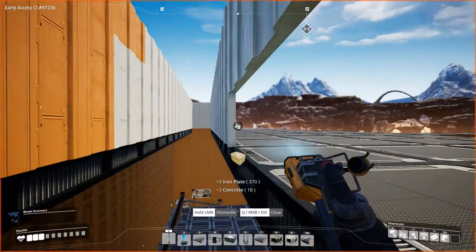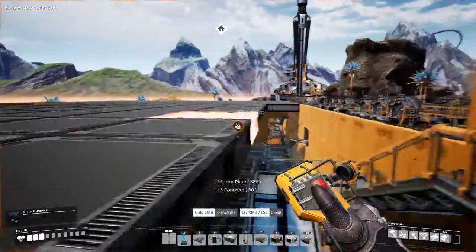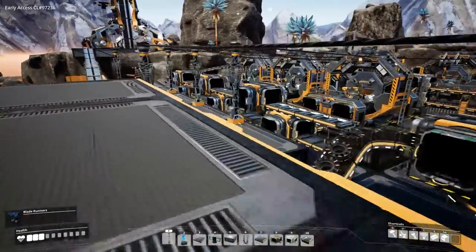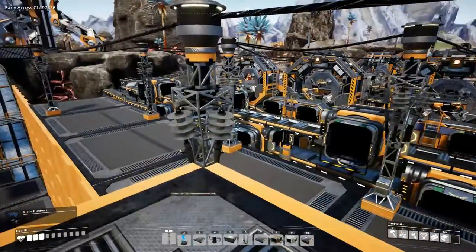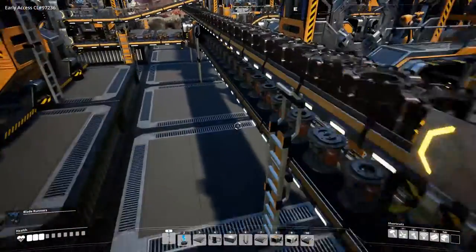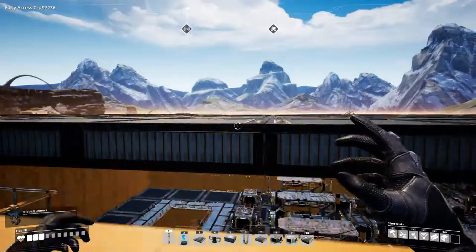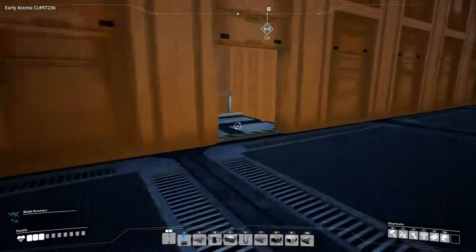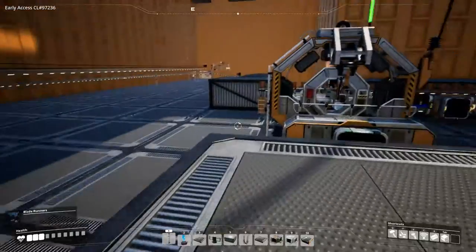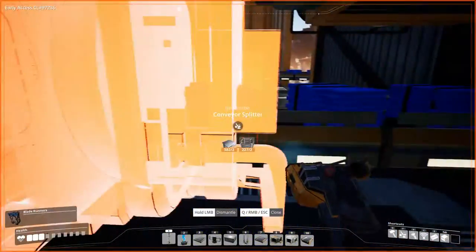I wanted to try something new — a new way of construction, a new way of building, a new way of setting stuff up. So normally my building style is kind of like making those blocks and putting the machine between them, so the machine is a little bit higher and you can walk down below the machinery. You can walk under the belts. I kind of wanted to change that a little bit because there is one big problem: you're not able to reach everything. So we are going to try doing it a little bit different, and I still want to keep it neat.